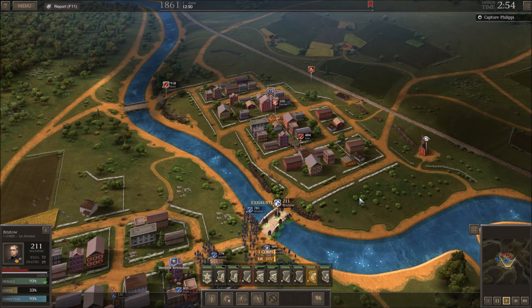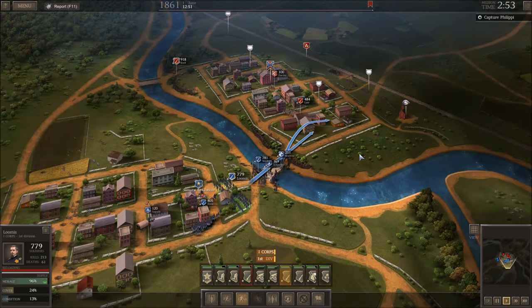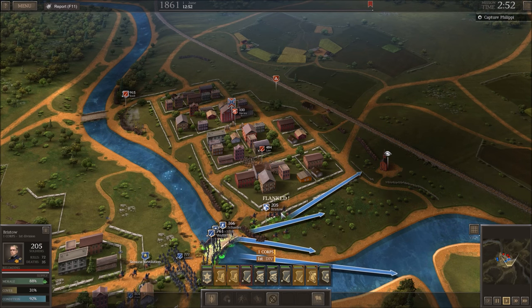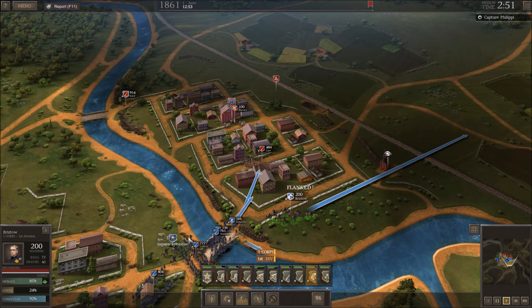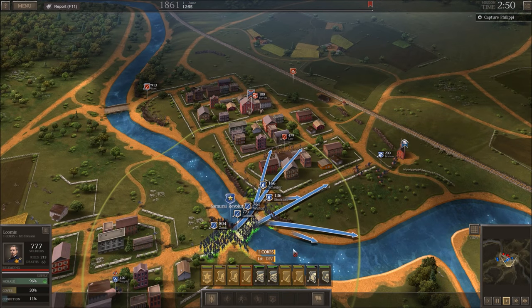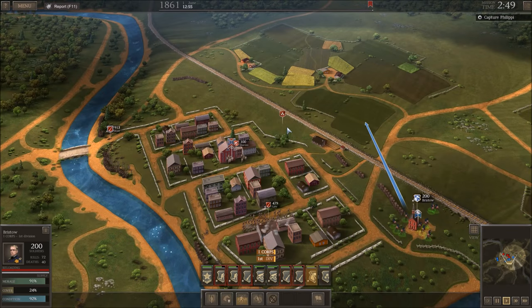These guys are exhausted from that ten-foot charge — good lord, these guys need some cardio. Flanked! You're right here — you need flanked. Keep going. Let's get you guys over here. Everybody get across the bridge. You take out their artillery. Looks like their artillery is backing up a little bit. Let's see if we can grab supplies. We're going to flank around and get their cannons — let's flank them and get them for sure.